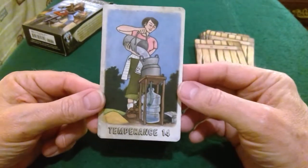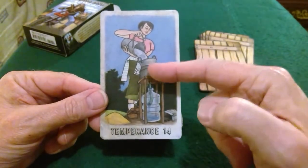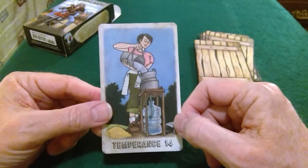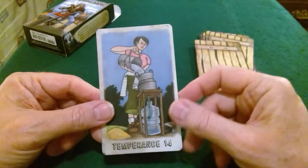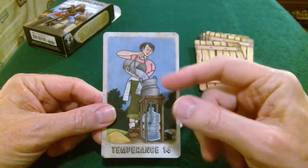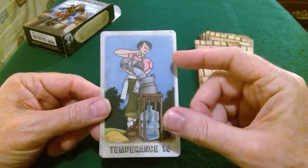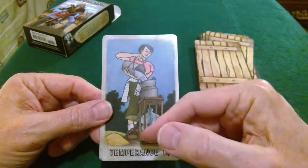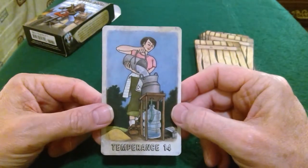Temperance — obviously she's filtering water; she probably has sand or something in that container filtering the water to purify it. That's an interesting meaning, although purification isn't exactly what I think of with Temperance — I think of it as moderation. The pouring from one vessel to another is traditional symbolism, but it really means taking the middle path rather than one extreme or the other.